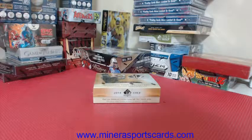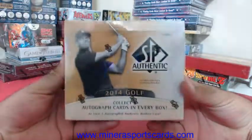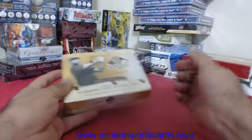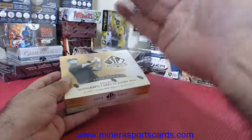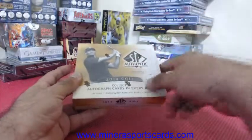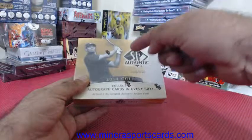Alright, we're gonna do one box of 2014 SP Authentic Golf by birth month. There'll be maybe a Rory rookie — we're gonna find out what month he was born. And a Shea rookie — we're gonna find out what month she was born. On top of that there's gonna be three autographs, and one SP Authentic rookie numbered to 999.